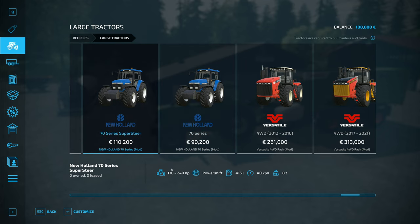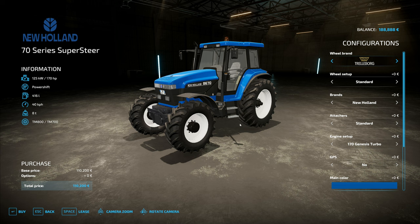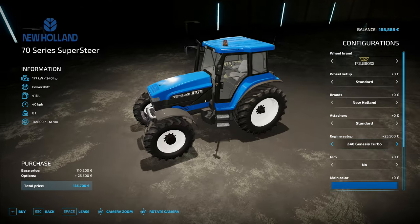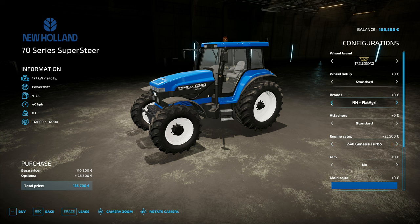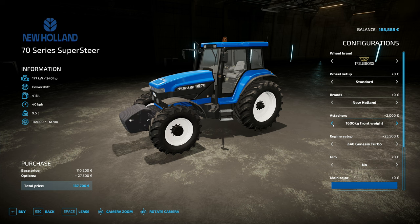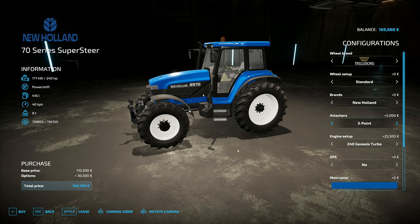What's the difference between these two? I'm not seeing any difference. New Holland 70 series Supersteer versus just 70 series — are these made by two different people? Engine setup: Genesis Turbo gives an extra $25,000, making it $135,000. I can still afford that. Wheel setup — New Holland and Fiat Agri. I'll go with just New Holland. Attachers: standard, and three-point on the front. 1,600 kilo front weight. I think we would want the attacher on the front — that would be quite useful for us.